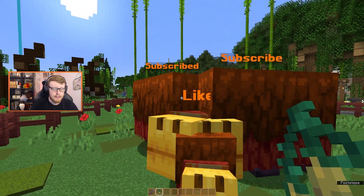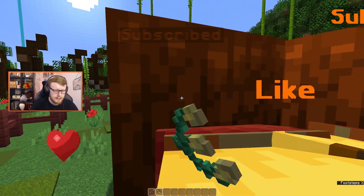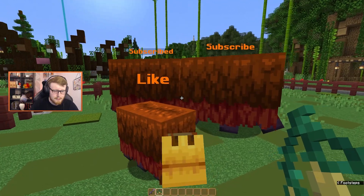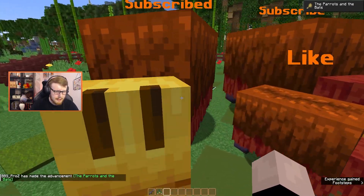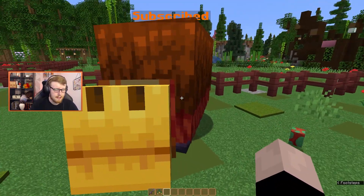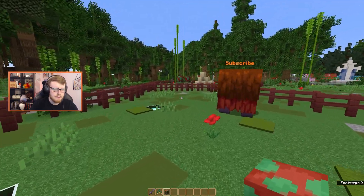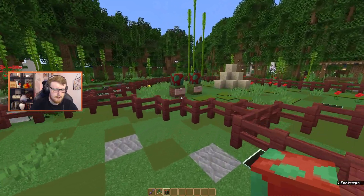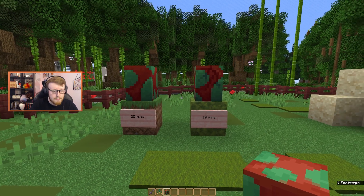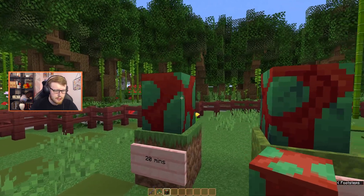Another way you can get a sniffer egg is of course to breed them. You breed them with two torch flower seeds, they have their special hugs and kisses, and out pops one of these — similarly to a turtle. Out pops that egg, which you can then place down. If you're not in a time constraint you can place them on any block and wait 20 minutes and out they'll pop. Or if you're in a little bit of a rush, 10 minutes on a moss block and they'll get going.